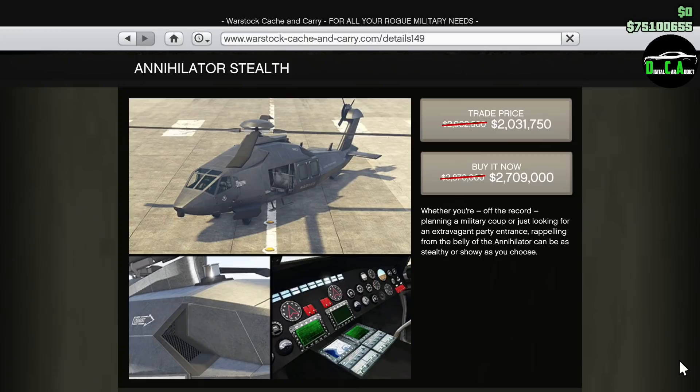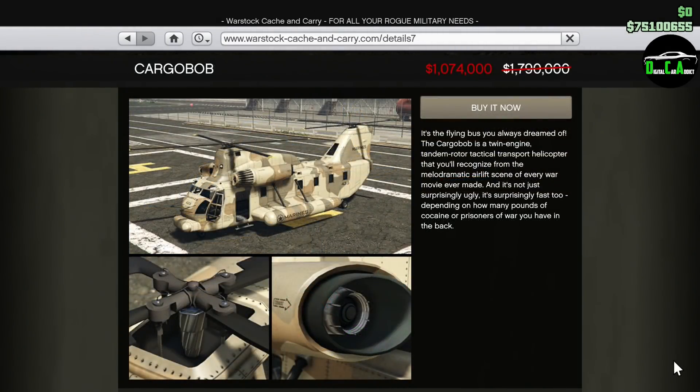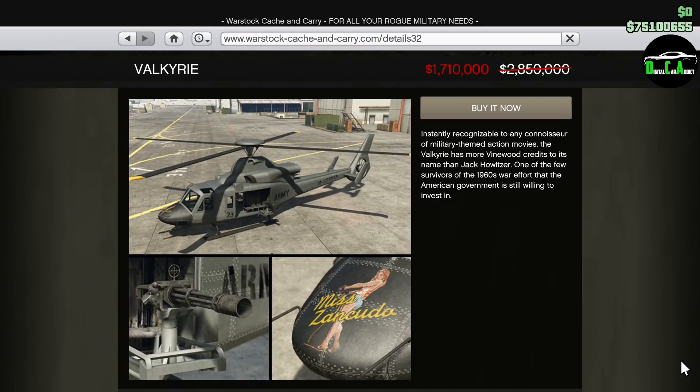Moving on to the Warstock website, we have 35% off the Annihilator Stealth. This stealth helicopter came out recently with the Cayo Perico update, and it's a pretty decent helicopter to mess around with, but there are definitely much better helicopters in the game in my opinion. Also, keep in mind that you need to own a hangar in order to purchase it. Next up, we have 40% off the Cargo Bob. For those of you who don't own a Cargo Bob, make sure you grab it on sale this week — it's currently the only aircraft in online that can pick up vehicles, and it's useful in a lot of situations. Moving along, we have 40% off the Valkyrie. This helicopter came out with the original Heist update — it really isn't all that great in my opinion. I'd consider a different helicopter if you're going to spend that much money.